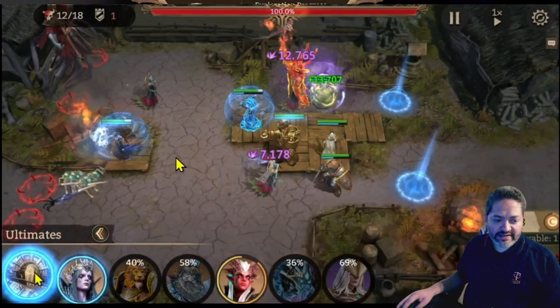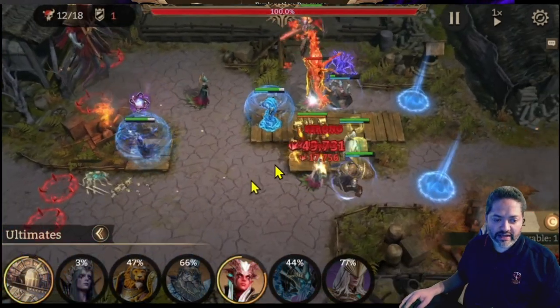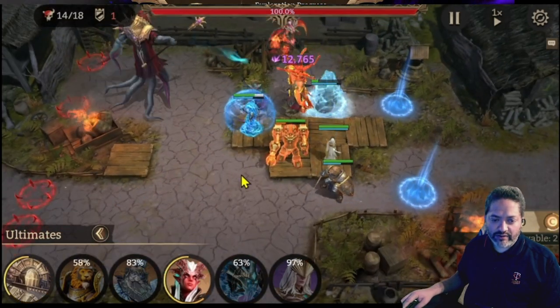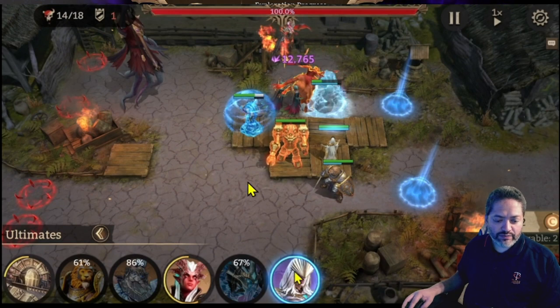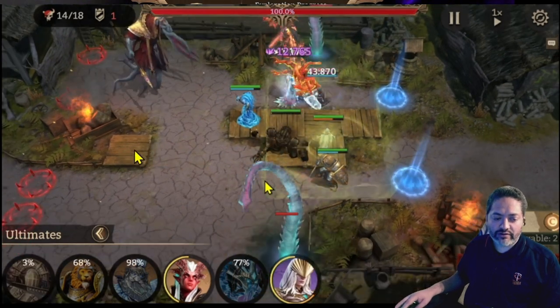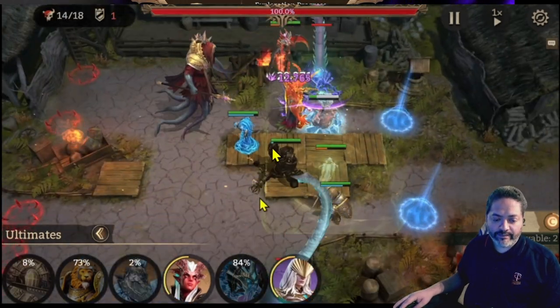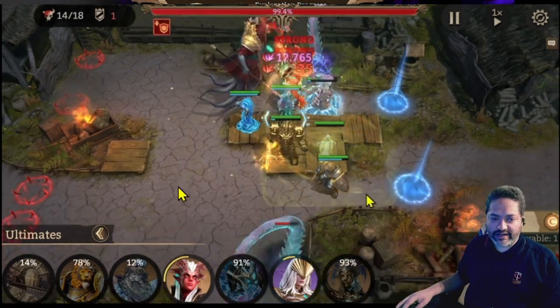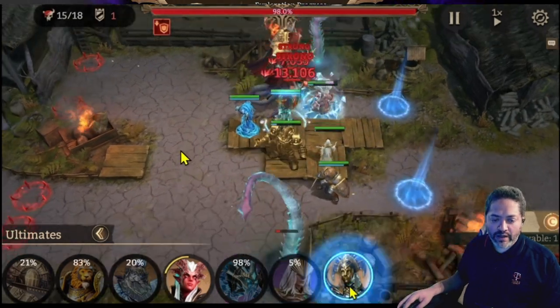On this side I'm trying to use my ultimates at the precise moment to tackle these soldiers and get them out of the way. At this point I decided to use the ultimate to protect my broker, and at the same time I'm recalling Vierna — now that I'm done with the soldiers, I'm recalling her to bring her to the main platform to take down the boss.